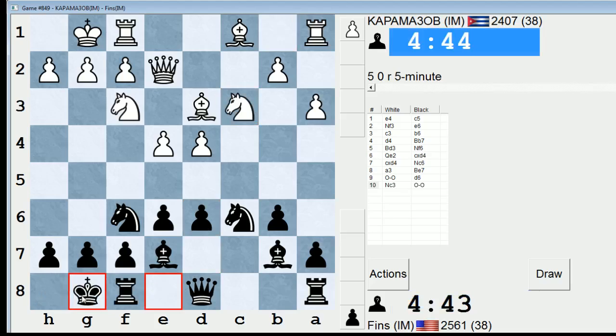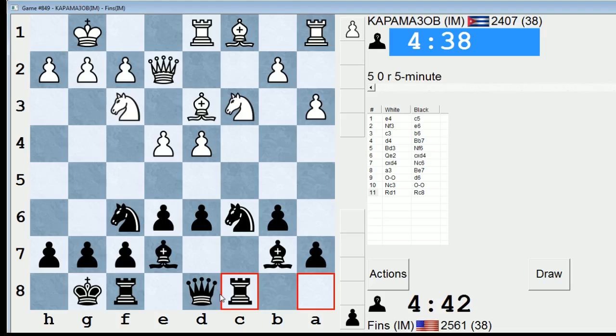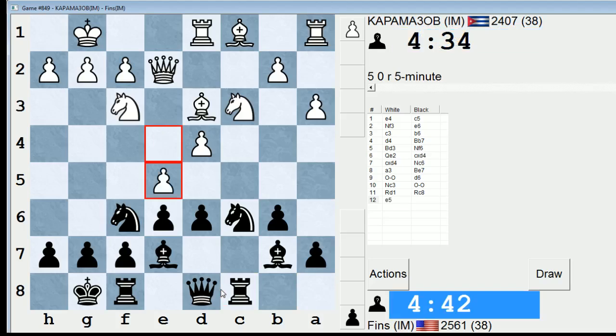So he's going to have a space advantage now. That's the one drawback of this line. Black is pretty solid, but white has an undeniable space advantage. Maybe this would have been a line better suited for a 3-minute game, to be perfectly honest, but I think I can try to make the best of it in this case.